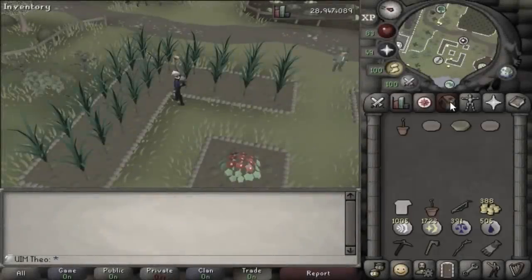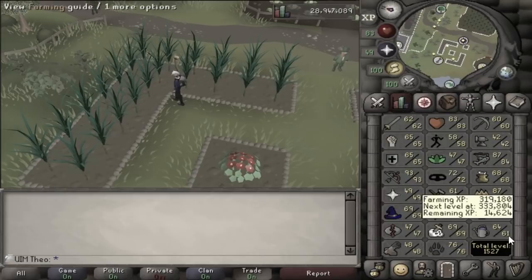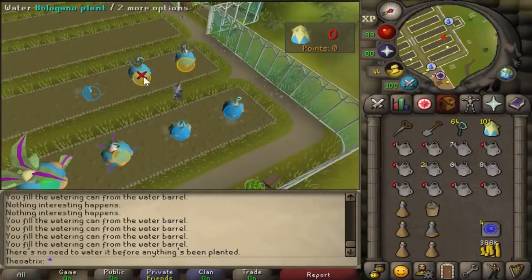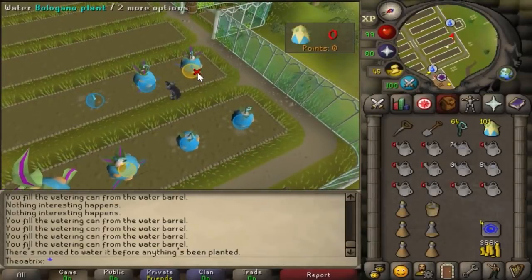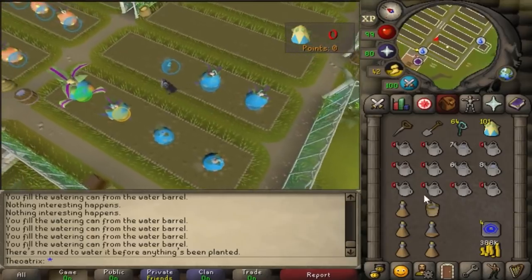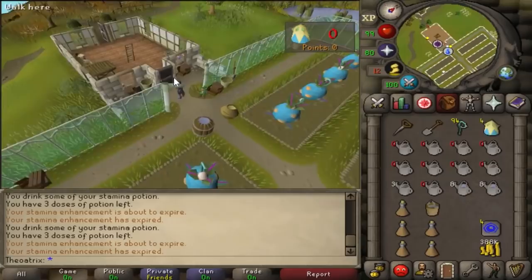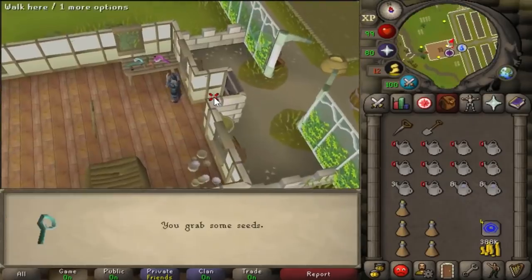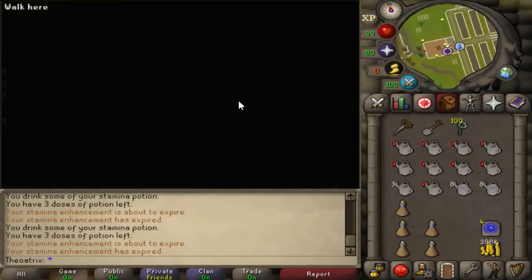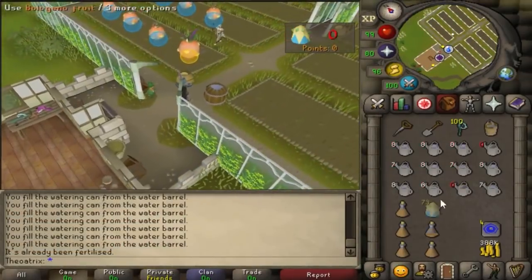The first trick of this episode is one I accidentally found while getting the farmer's outfit on my Ultimate Ironman. I do expect this to get patched, but it's not exactly game-breaking, so I'm going to show you guys anyway. When you're at the Tithe Farm, there's a way to guarantee that you get 100 fruits per game. If you continue to stack up the fruits in your inventory, then drop them beside the door, exit the mini-game, then grab more seeds and re-enter, you can pick up your fruits and you'll have 100 seeds plus the fruits from before.